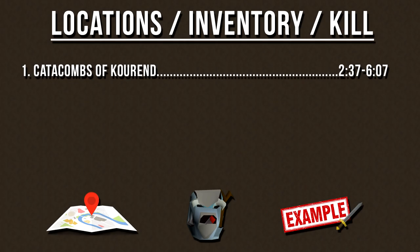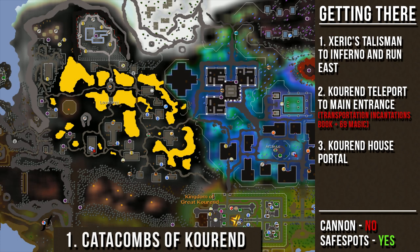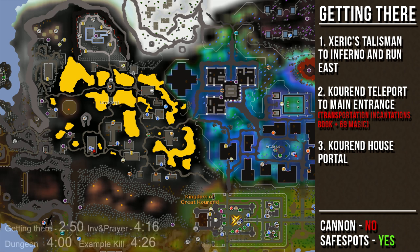Now that we've talked about armor setups, we will go through each of the different locations, what you should bring in your inventory depending on the attack style you've chosen, and I'll also provide you an example kill for this monster. So let's cover the Catacombs of Koran location. You can safe spot these monsters as long as you have the correct prayers and potions active, and also, you are not allowed to use a cannon inside the Catacombs.